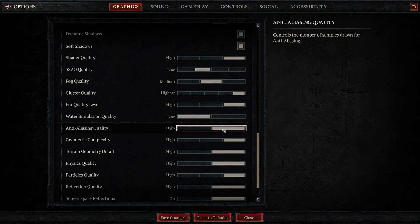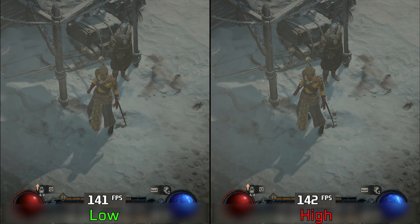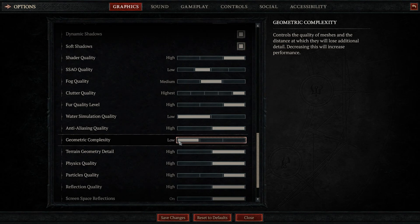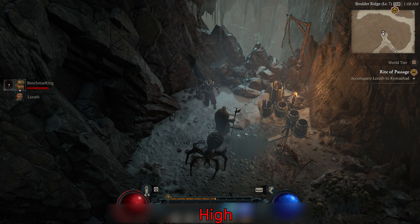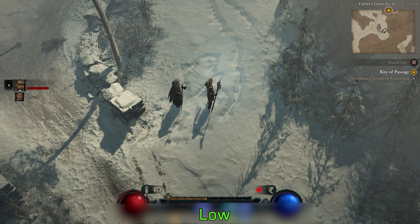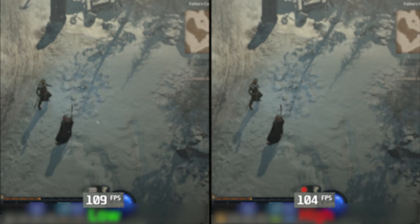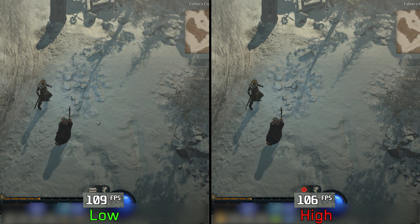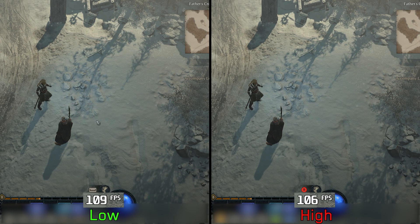The anti-aliasing setting should control the quality of TAA, but I can't see any visual or performance difference between low and high. Geometric complexity controls the quality of meshes and the level of detail of objects in the game, costing around 3% from low to high — I recommend keeping it at high. Terrain geometry detail is similar but for terrain, also with about 3% cost from low to high, so keep this at high as well, though you can lower it if needed since the visual impact is not huge.